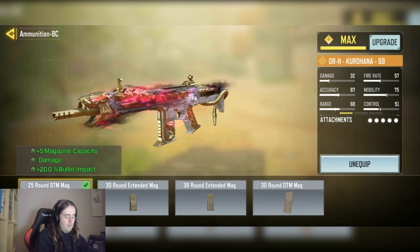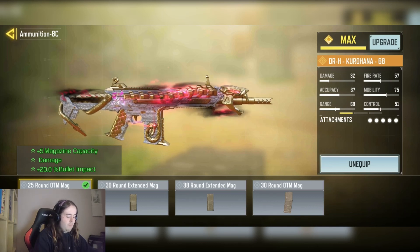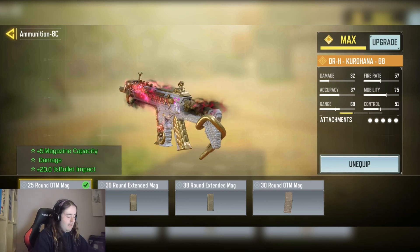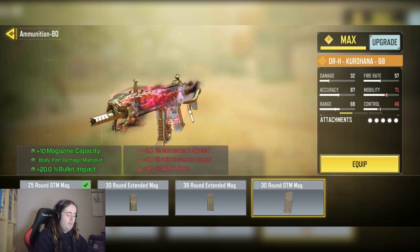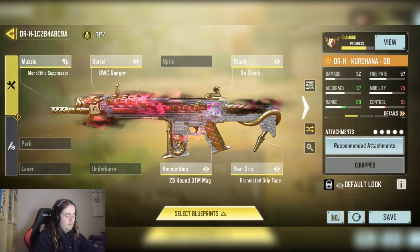We have the 25 round OTM mag for plus 5% mag capacity, increased damage, and increased bullet impact. You could ultimately switch this out for the 30 round OTM mag, but I went for the high mobility option as this has zero downside, which is actually really good.